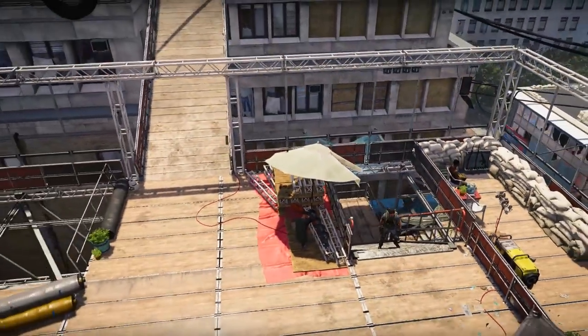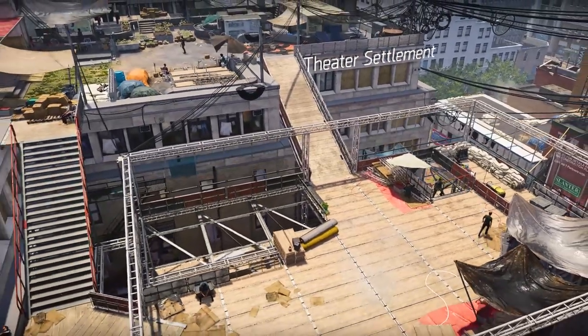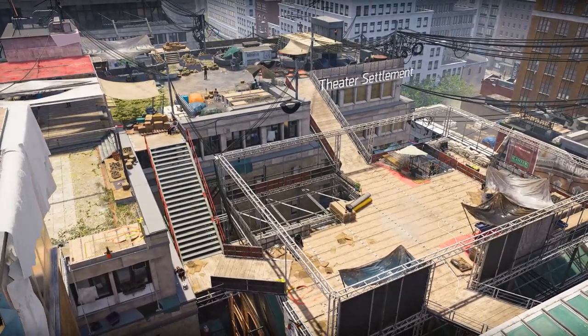The first settlement you come in contact with is the theater settlement, run by Odessa Sawyer. This gated community you can enter from four different directions. Walking up to the roof we get a first look at the settlement and how it's structured.